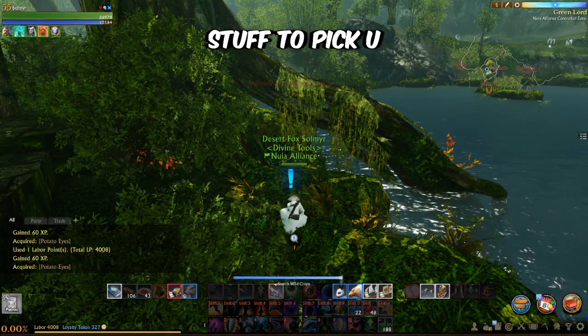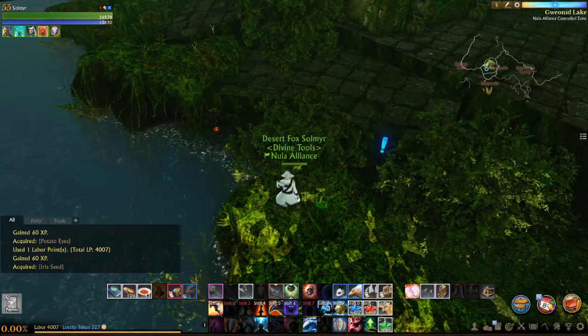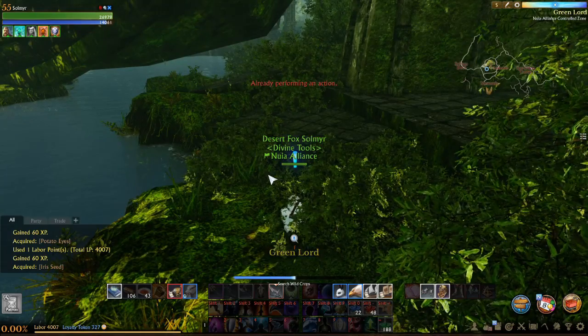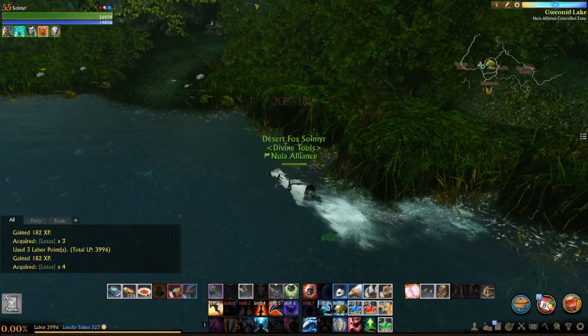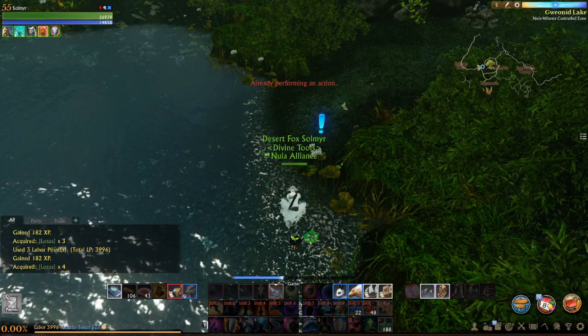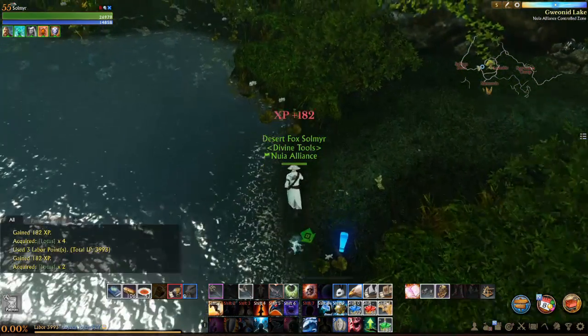Number 2: Stuff to pick up. On the other part of this lake you can find wild herbs — they cost only one labour to pick up and reward you with various seeds. Besides that there is also a lot of lotus to pick up, and if you expand your search this zone has to offer apple trees, trees to chop down for logs, various herbs, iron ores, and some club head funguses.